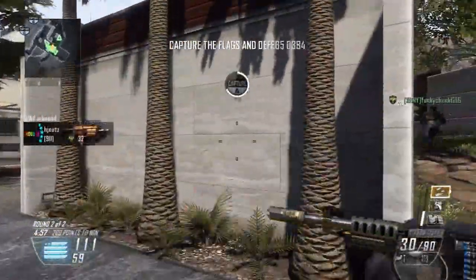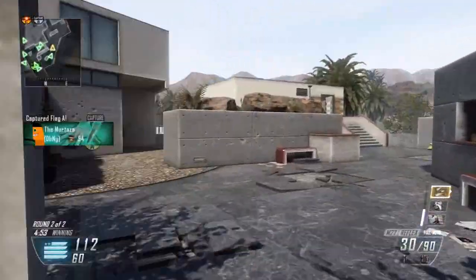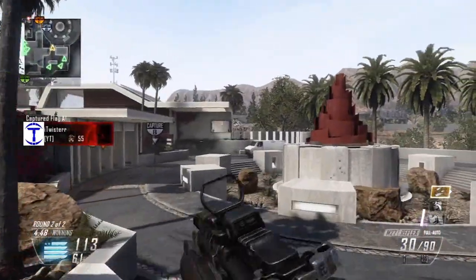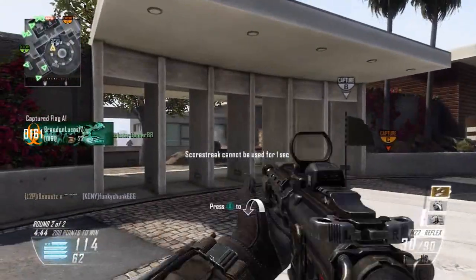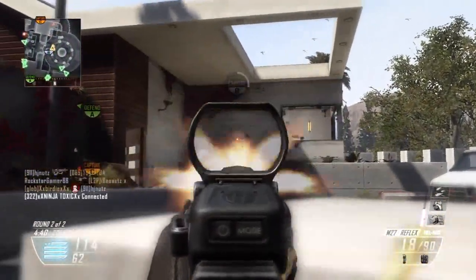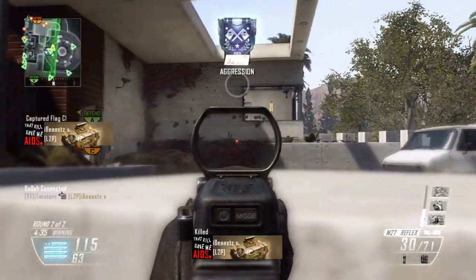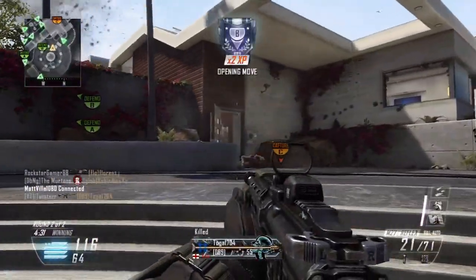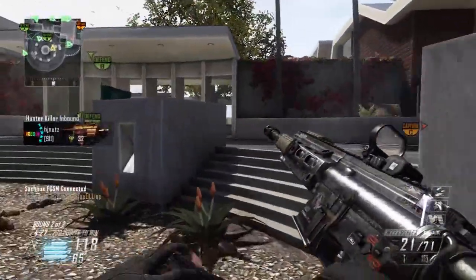That is pretty much how you want to play domination — you want to make sure you get to your highest streak and then you'll be able to call it in the next round, and also make sure you stay alive. As you can see I'm already nearly halfway built up to my blackbird, so the kills with the swarm will add towards that total to get to my blackbird. I managed to get myself another swarm just from staying alive and getting kills with the M27 assault rifle — it just gets you to your next streak really nicely.